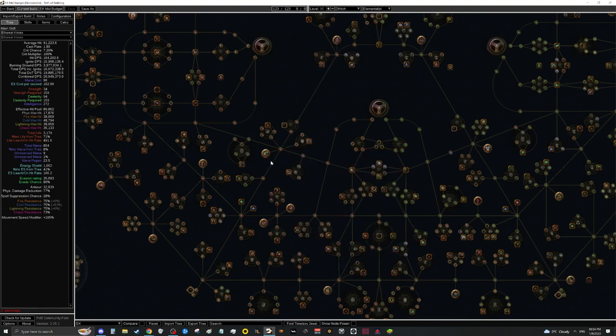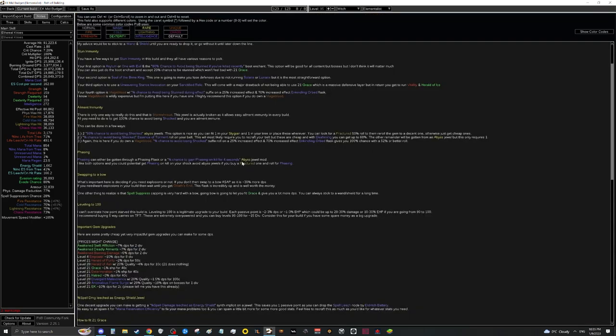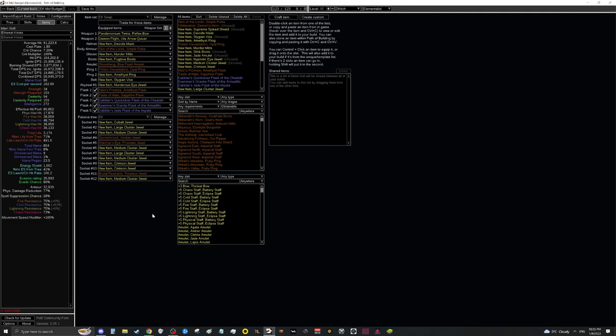Moving on to phasing — there isn't much to say here other than getting phasing on kill on a bistal jewel, or simply running a Quartz Flask. Both options are good, but I'd honestly prefer the Quartz Flask as it makes reaching spell suppression cap a lot easier. Alternatively, consider finding a fractured avoid-being-shocked abyss jewel and rolling for phasing on it — this would fix both phasing and ailment immunity in one item.